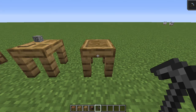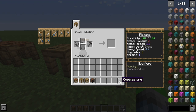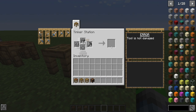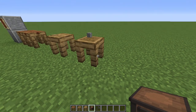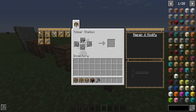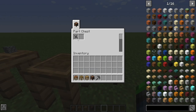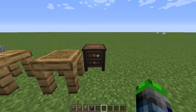You can also repair tools in the Tinker Station. To repair a tool, all you do is put the pickaxe or item in this slot, and then put the repair material in one of these slots. It's basically just an anvil without using any experience levels, which is fantastic. Another very vital thing you'll probably need is a part chest — this allows you to store your patterns and parts in a dedicated spot. There's a lot of storage in it.